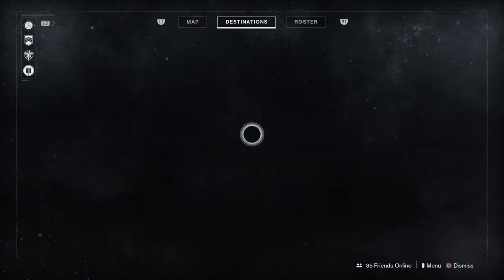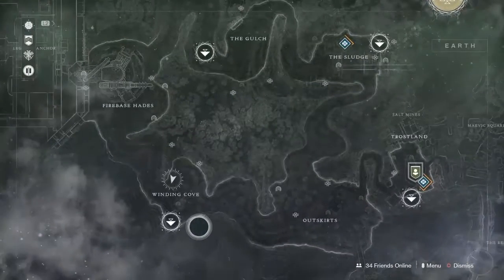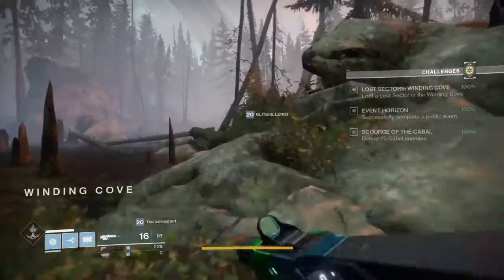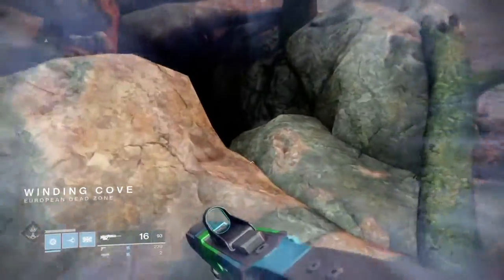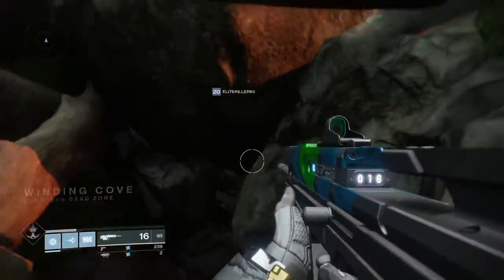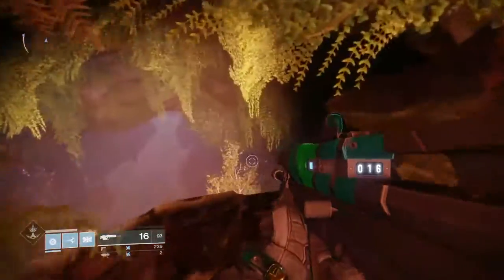You want to go to the directory, wherever you are, go to Earth EDZ — European Dead Zone — fast travel. When you spawn in you're gonna be behind this cliff in the back, and you want to run straight up. This is a lost sector — dead sector, whatever you want to call it — it has the symbol on the other side.